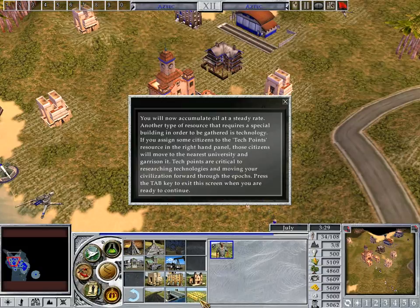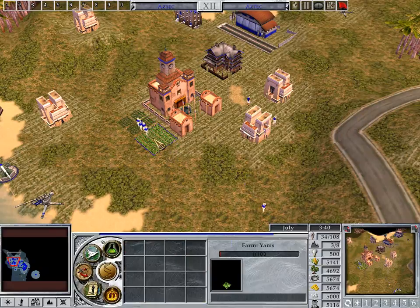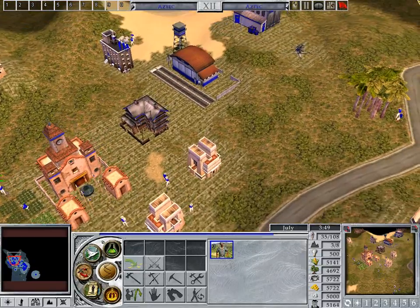An oil derrick gathers no oil unless it is garrisoned. The more citizens garrisoned, the faster the oil is gathered. You will now accumulate oil at a steady rate. Another type of resource that requires a special building in order to be gathered is technology. If you assign some citizens to the tech points resource in the right-hand panel, those citizens will move to the nearest university and garrison there.